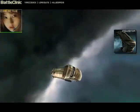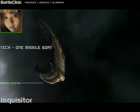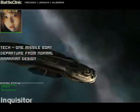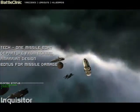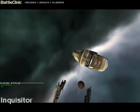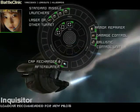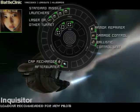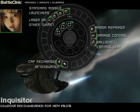We Amarrians like our laser boats, but rocketry has its uses. In fleet operations, the EM damage bonus might help strip away enemy shields. Note the missile launchers — use them to learn, since you have to learn missile launcher operations anyway. But train for rockets if you want to keep flying this ship. Rockets will set you up to use better hybrid ships later.